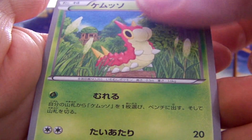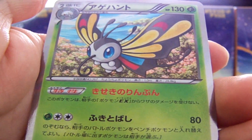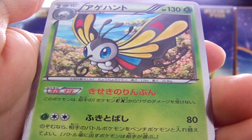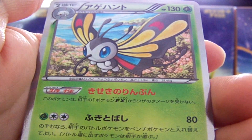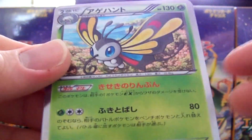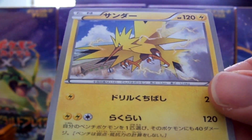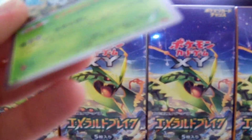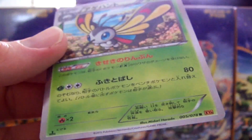Ralts, Wurmple, Beautifly Holo — it's a pretty beautiful card, I like it. Another point card thing. Awesome, we have a Zapdos. Too bad they didn't do an Ancient Trait of that — I would have been really excited if they did.